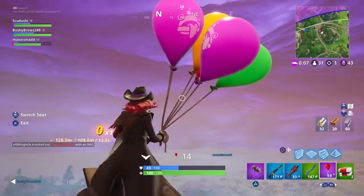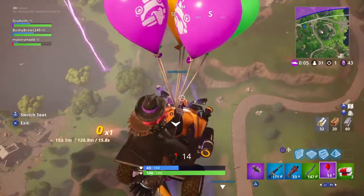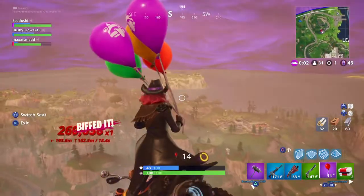Hey guys, Kadooshy here. Today we are doing the Flying Dutchman challenge. What we're doing is we basically have a quad crasher and some balloons.